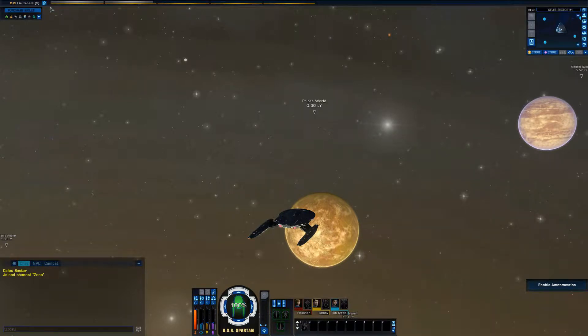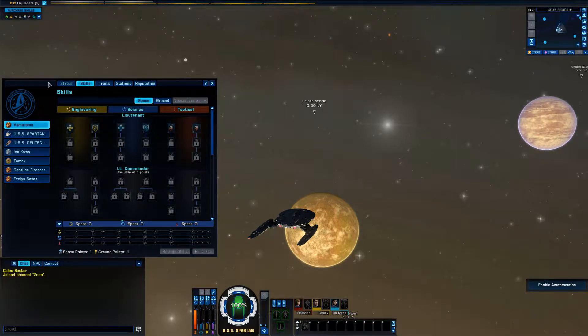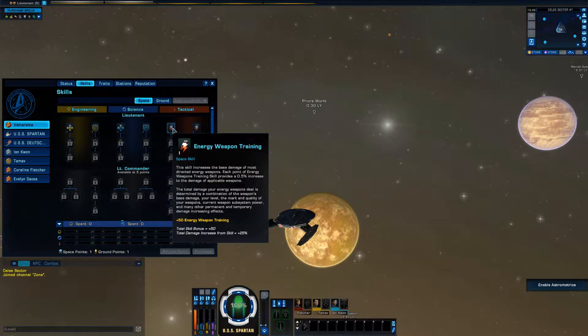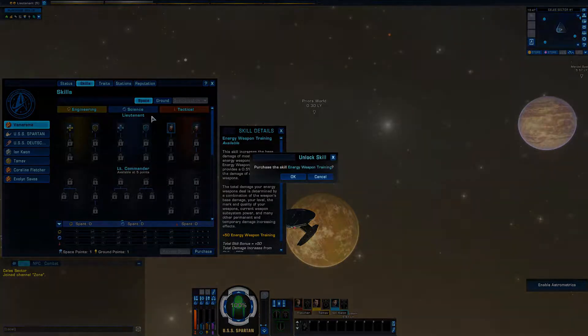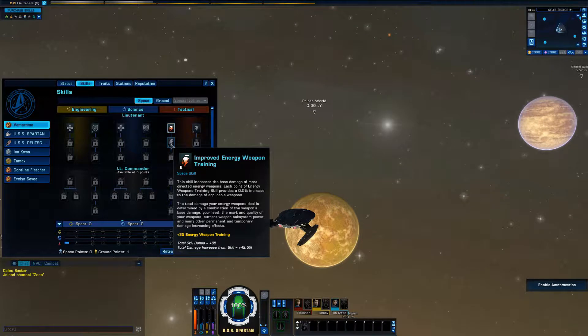One thing we forgot to do in the last episode — we forgot to purchase some skills. Looks like we have one point, and it's blinking so we can tell. I'd really like energy weapon training. I want to do more damage, and this is just going to increase the base damage of weapons. That's for torpedoes, so we're going to focus on energy weapon training and get full points into that. We need five points in this tier before we can go to the Lieutenant Commander tier, which I believe unlocks at level 10.